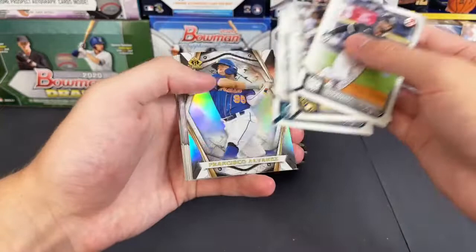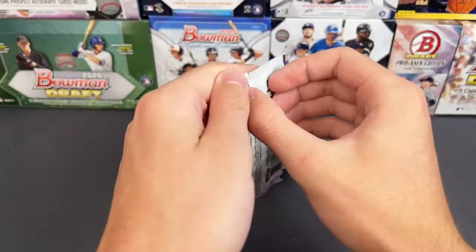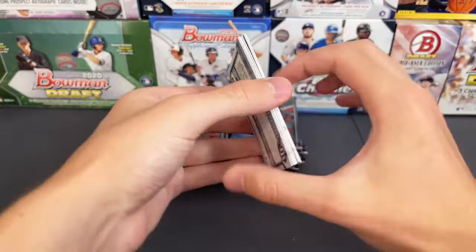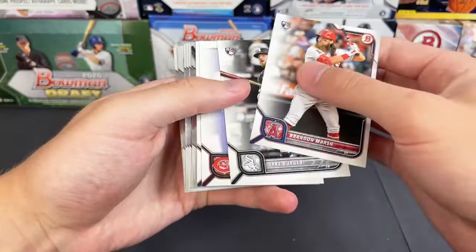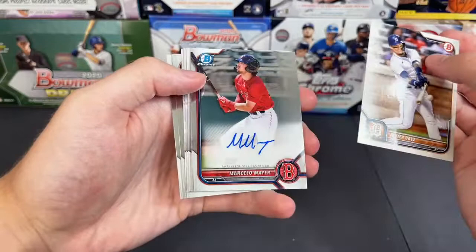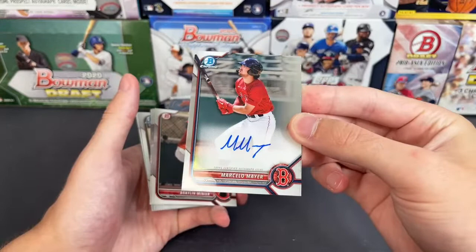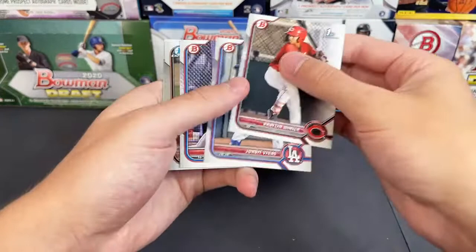Looks like we have another one of the Invicta parallels — Francisco Alvarez, Quintero, and Tyler Soderstrom. There we go — a thick card, going to be a base auto. Let's hit a good name — Brandon Marsh, Jake Berger, Winker, Baez, and let's see who the auto is. There's a bat right there — oh hey, that's cool! Marcelo Meyer! Wasn't expecting one of those out of this box — not a first Bowman auto but we'll still take a Marcelo Meyer auto for the Red Sox. Nice Marcelo — I think he's doing decent as well.